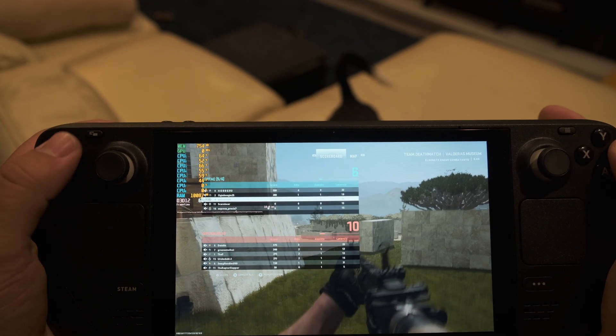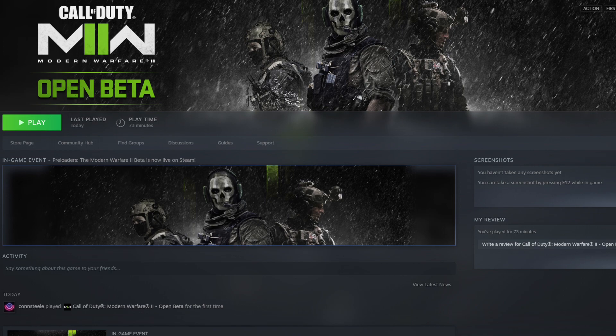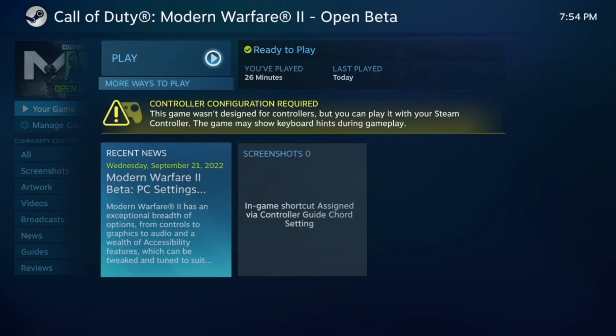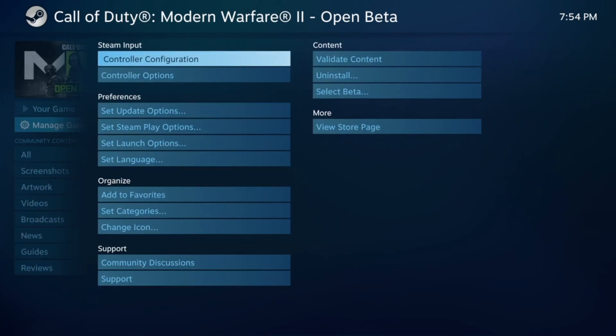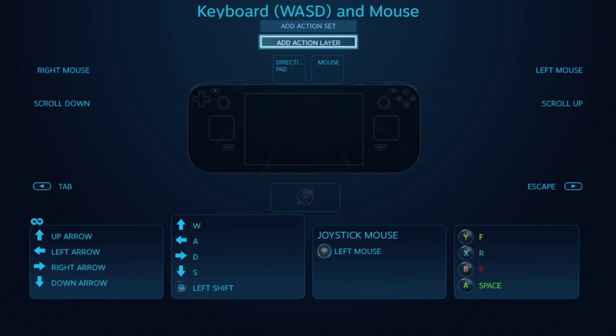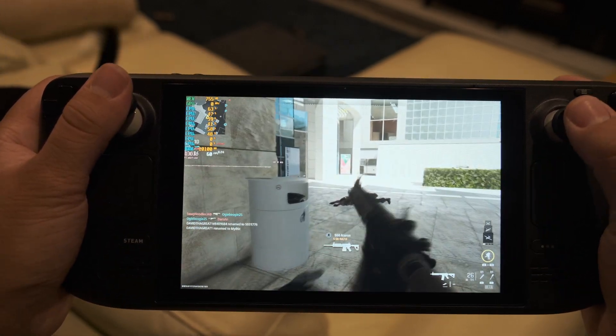With all that setup done, install Steam and start getting the game going. Right now just the open beta is available, so I installed that through the Steam store — just logged in and everything was fine. Note that by default the game will use WASD controls on the Steam Deck with a couple of things remapped, which is definitely not optimal. When playing on a controller you want aim assist so you can snap to targets when aiming down sights.